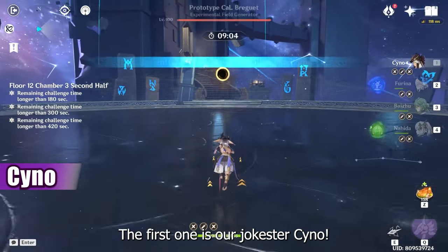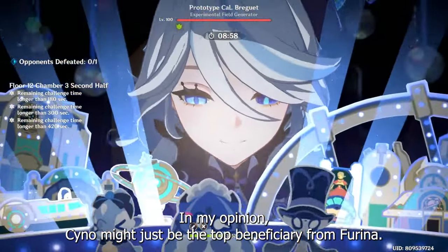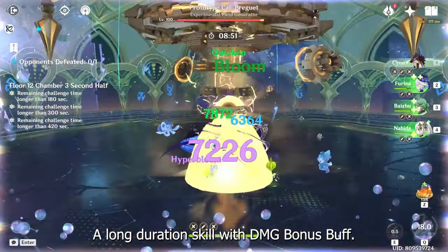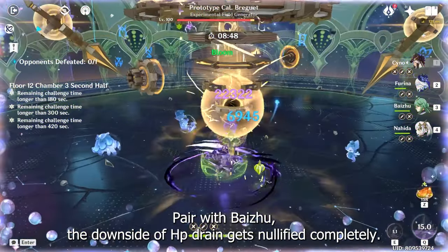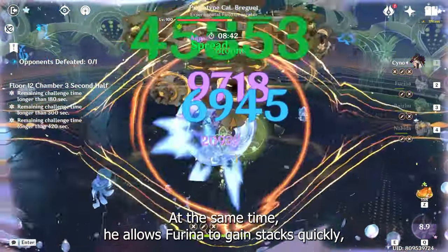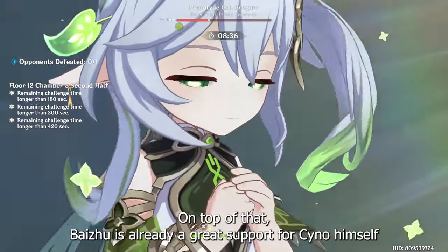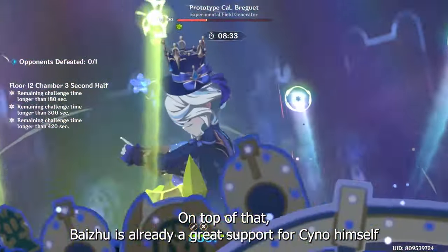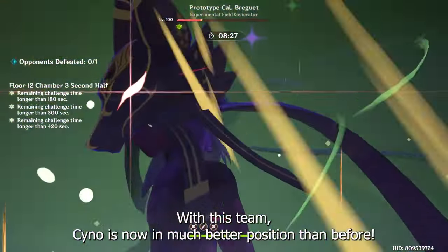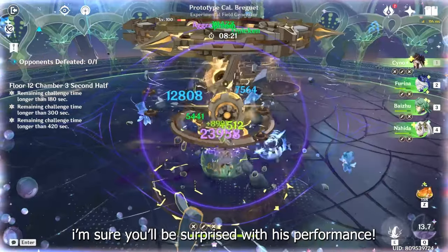The first one is our roster Sino. In my opinion, Sino might just be the top beneficiary from Flina. She has exactly everything Sino needs to be good — a long duration skill with damage bonus buff. Paired with Baidu, the downsides of HP Drain get nullified completely. He also allows Flina to gain stats quickly, which in turn provides maximum damage bonus buff for Sino. Baidu is already a great support for Sino as he increases both Hyper Bloom and Agrabat damage. With this team, Sino is now in a much better position than before. Please do give it a try — I'm sure you'll be surprised with his performance.